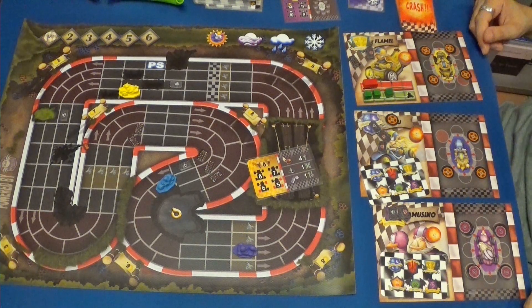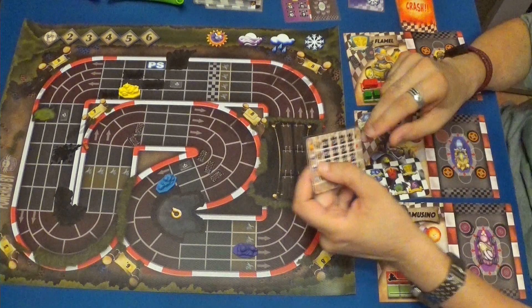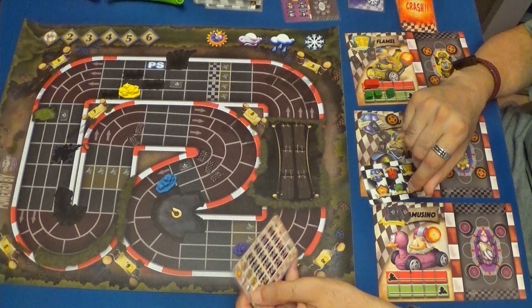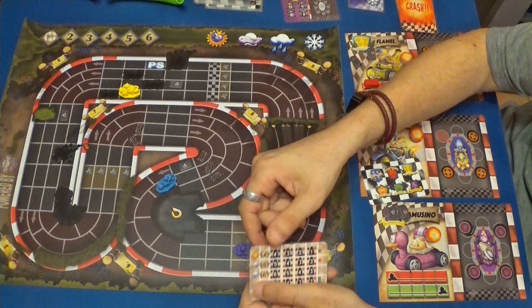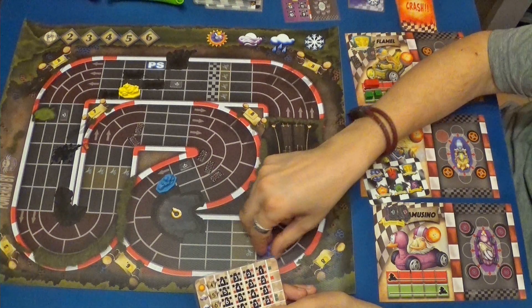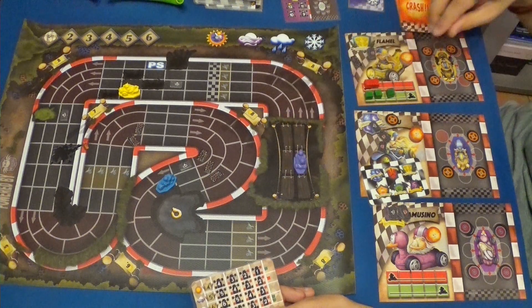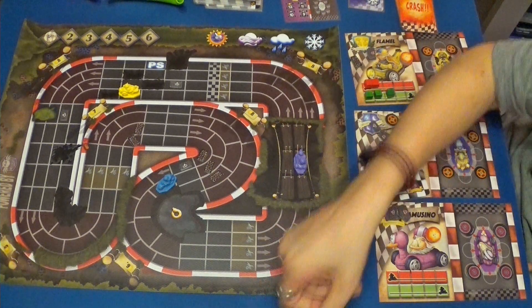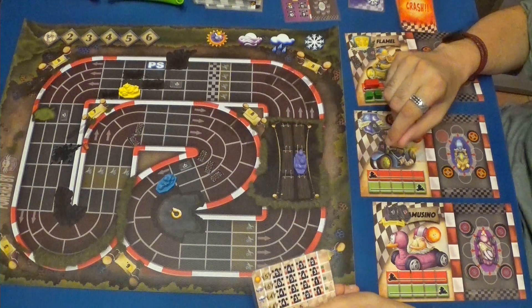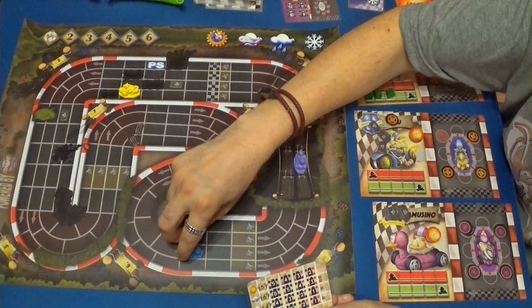Ahora es el turno del Gamusino. Esta carta se descarta. El Gamusino va a hacer velocidad máxima de cuatro y va a usar un nitro, va a hacer cinco. Podría usar una poción de intercambio, pero va a hacer uno, dos, tres, cuatro y cinco. No ha ido bien esta carta. Y va a hacer una velocidad máxima de cinco sin nitros: una, dos, tres, cuatro y cinco.